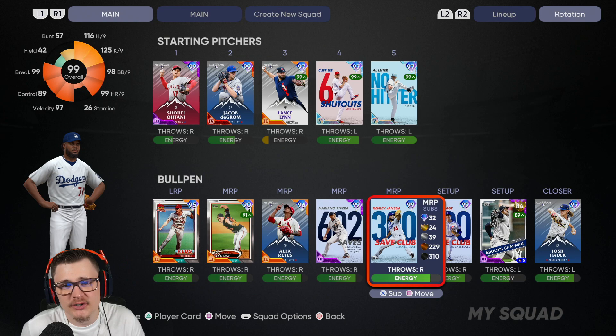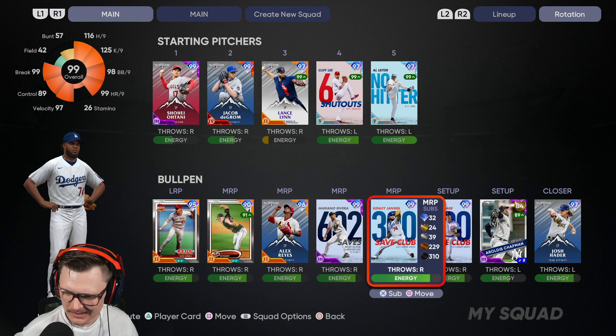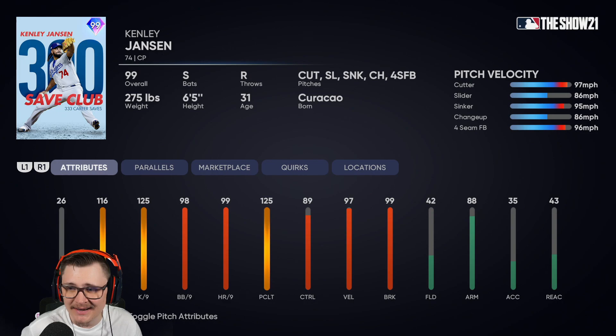Hey, how's it going everybody? For today's video, I've never really done this before — 99 Kenley Jansen, opener style, we're going try-hard. 99 Kenley every year is one of the nastiest relievers, no debating it. Look at his arsenal: 97 cutter, 86 on the slider, 95 on the sinker, 86 changeup or seam at 96. Pretty much max hits in case for nine, minus a few on the hits.